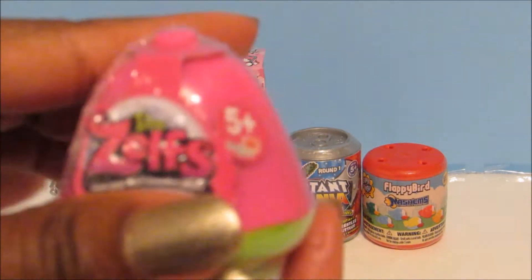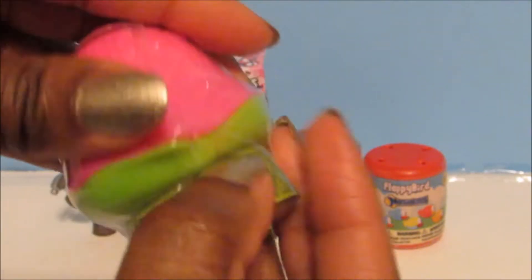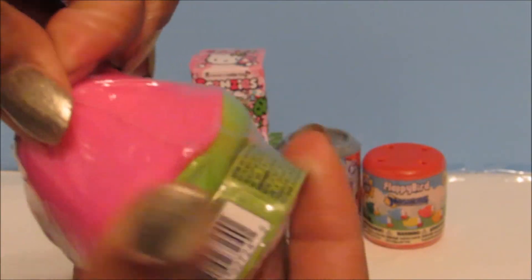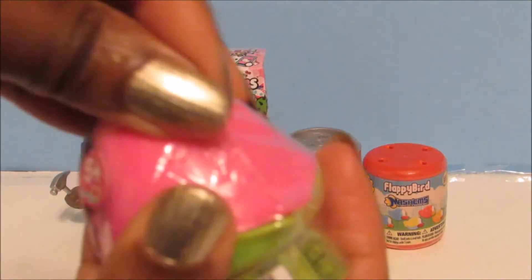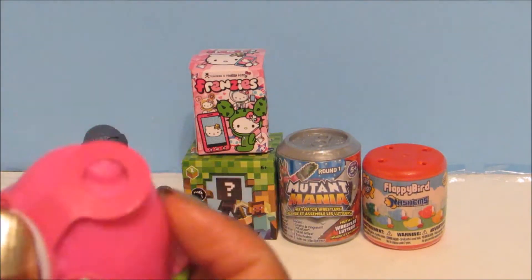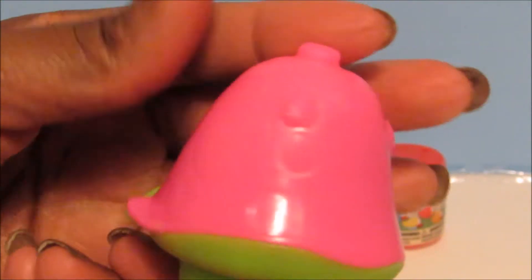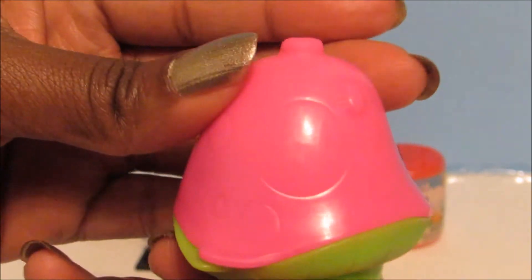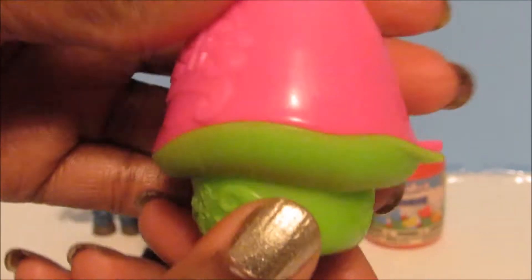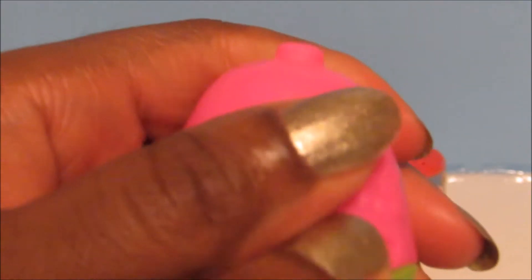Now let's open up the Zelf's Mushroom. I've opened these a couple of times and there are still a couple I need, so hopefully one of those is inside. These little mushrooms are nicely detailed — it says 'The Zelfs' and has a lot of little detailing, like little spots on a mushroom and little grass detail on the bottom.